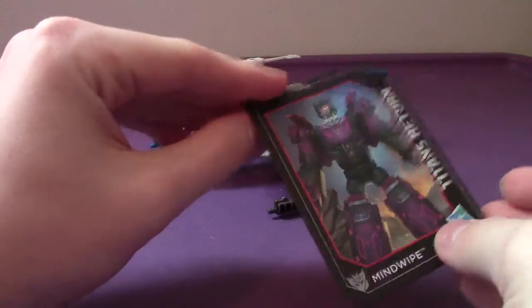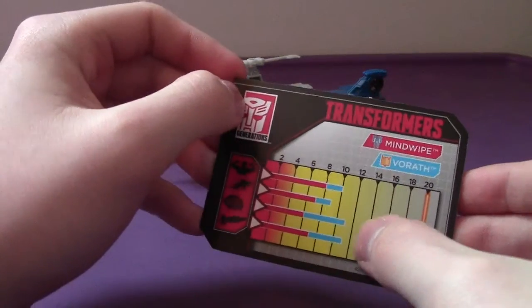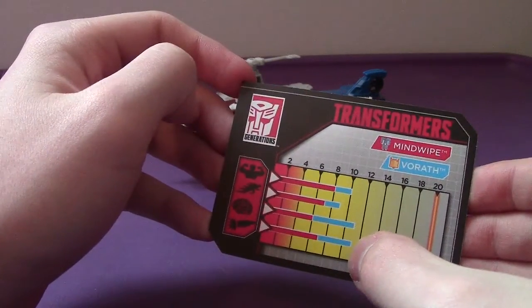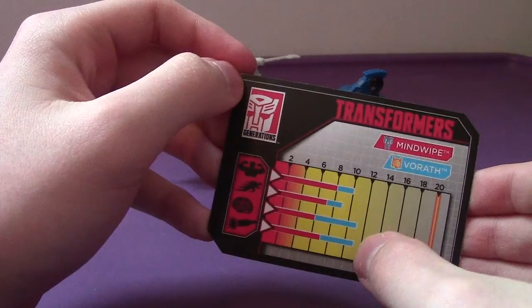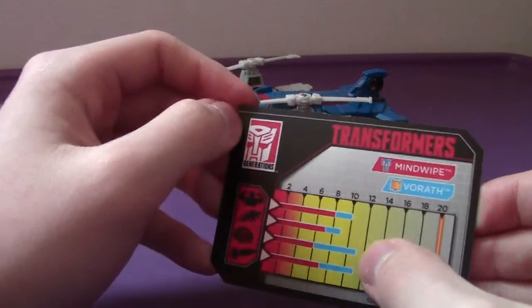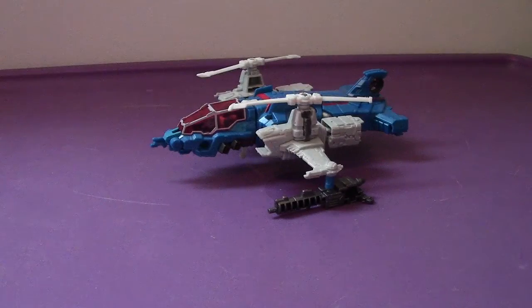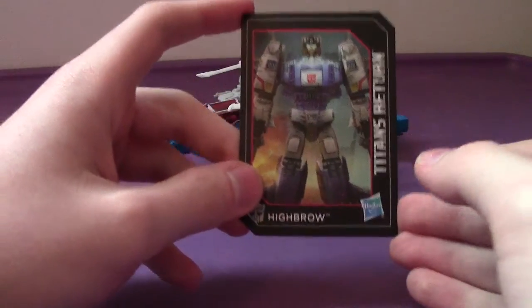If we flip it over — it's upside down, but if we flip it this way — Mindwipe and Vorath. It looks like his intelligence is a little bit better than his firepower, or actually it's tied. Anyway, that's how it is. Anyhow, let's take a look at Highbrow's bio card.